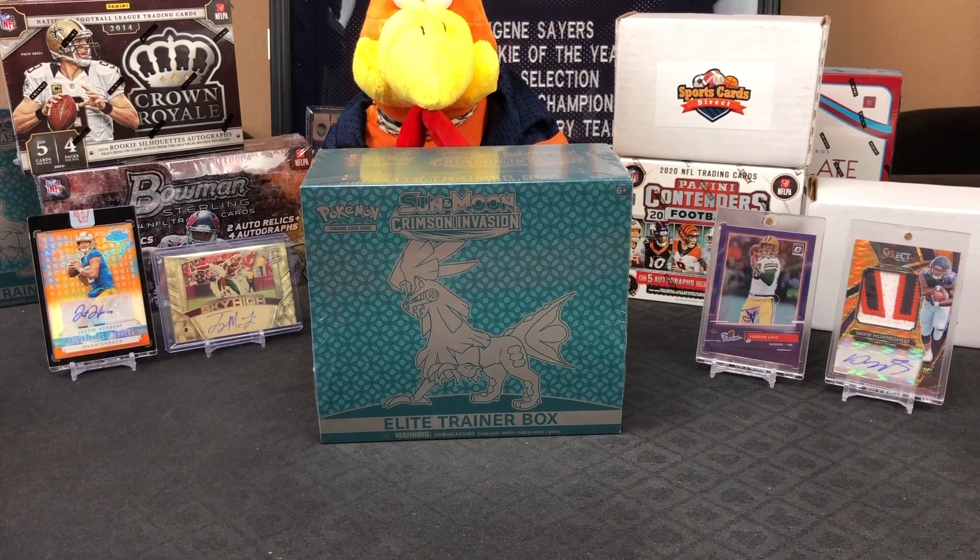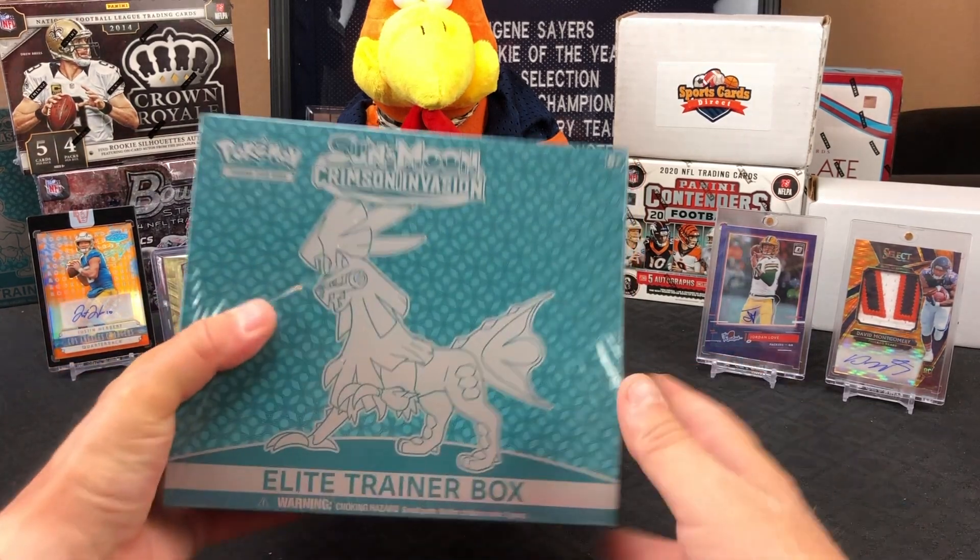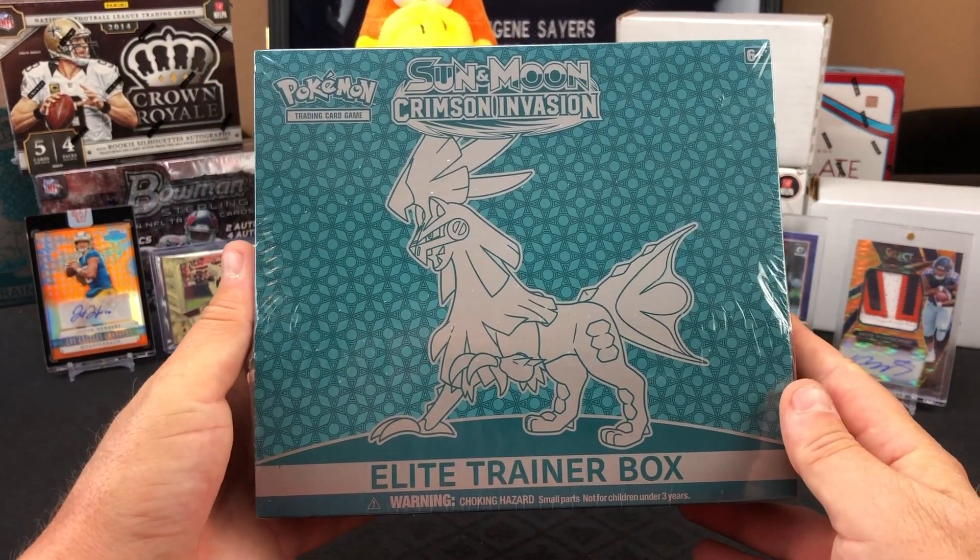What's going on everybody? Ed back with Silversport, and we got Chuck on the line and Brandon here as well to help. There's his patented high energy hello. We're here to rip our first ever box of Pokemon on the channel.